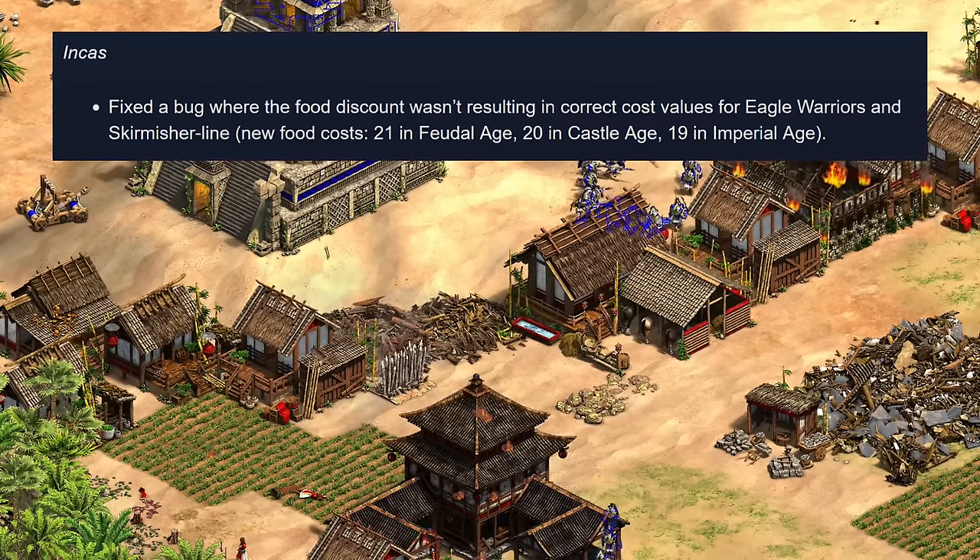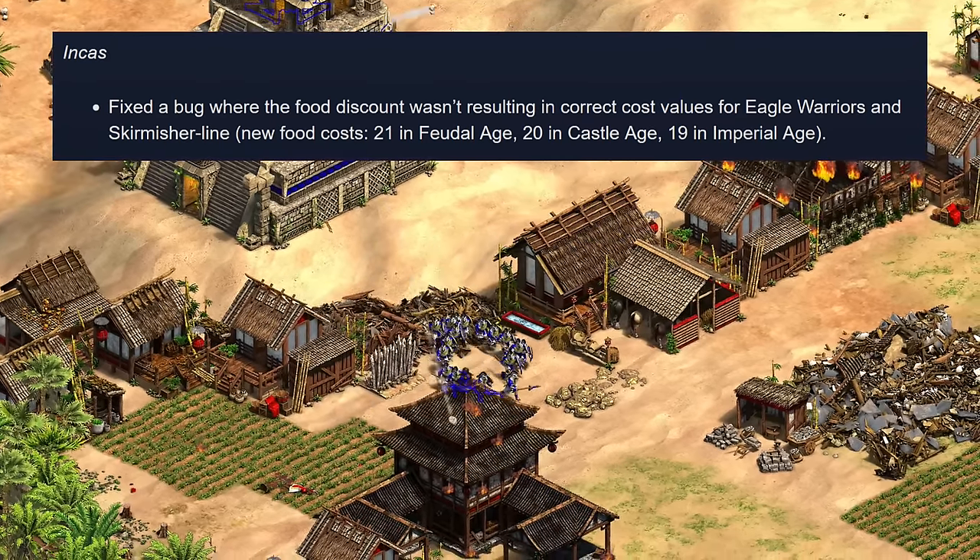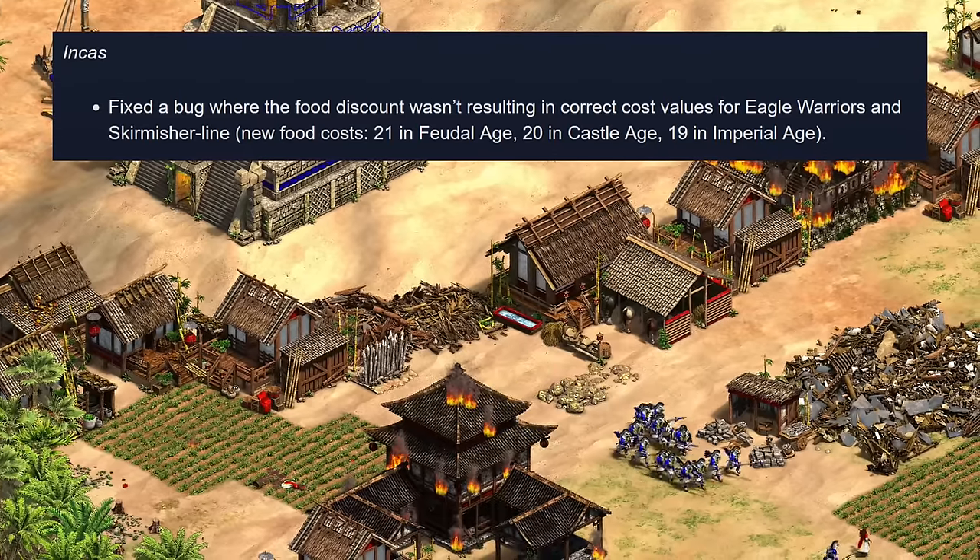Next up is the Incas, who have just a small fix to the eagle warrior and skirmisher line. I usually don't mention small fixes like this and hadn't noticed the food values were miscalculated before, but both of those units are now discounted by one more food each.